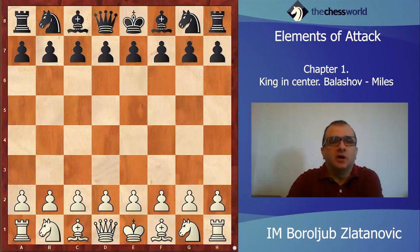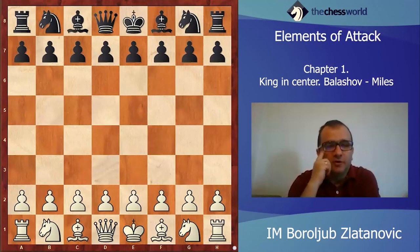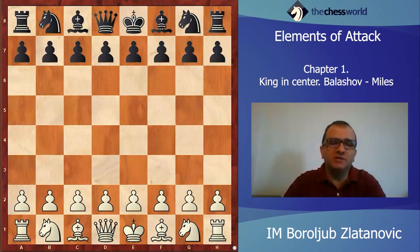All that was due to the Black King's stay in the center. In that chapter, as you can predict, we will talk about the King stuck in the center — doesn't matter if castling was prevented, if the opponent delayed or neglected castling, or maybe planned castling on some side but didn't manage to do it. We will see what the prerequisites are to lead a successful attack, and not always is the King stuck in the center bad. With queens on the board there is a higher probability the King will face problems in the center, but it is also important to have a space advantage, better development, or a combination of those two factors to be able to lead a successful attack.